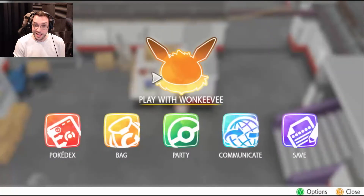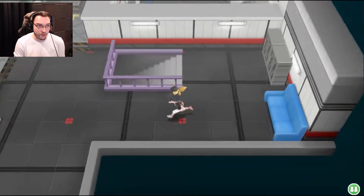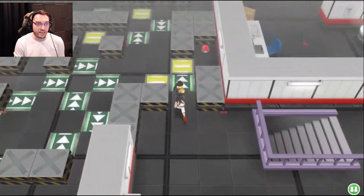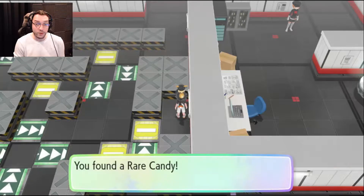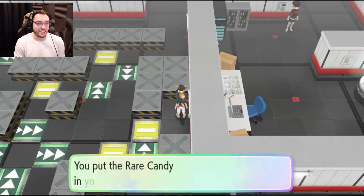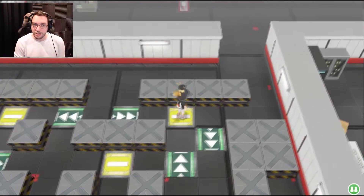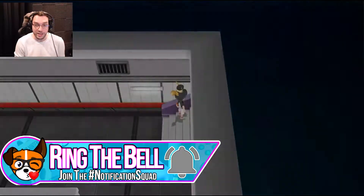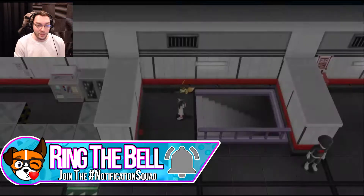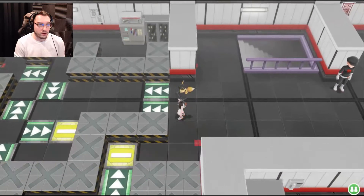We're gonna put Eevee up front now. Let us keep going from where we left off — we just got the lift key from Wonky Eevee and now we need to go use it. So let's grab this item. A rare candy! That's not bad at all. I think we need to head up to the last floor we were just on and do that maze again so we get back to the lift and operate it with the lift key.